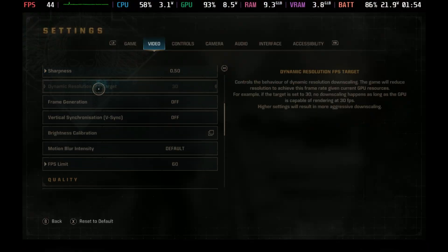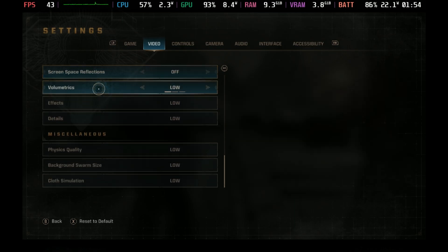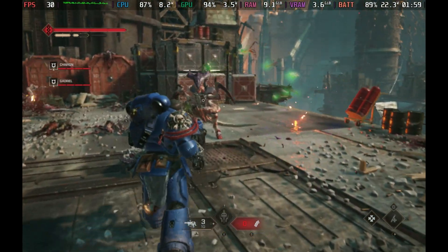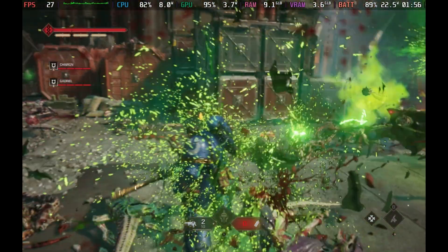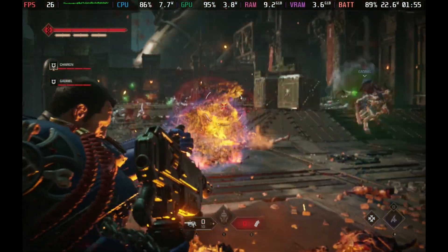When we just use FSR 3 on performance mode, as we did before on the lowest graphic settings, we are getting better performance anyway, although it does still dip under the 20s and into the low 20s on occasions with large hordes of monsters, executions, and effects popping off. But that doesn't render it completely unplayable, and we can actually do a lot better.